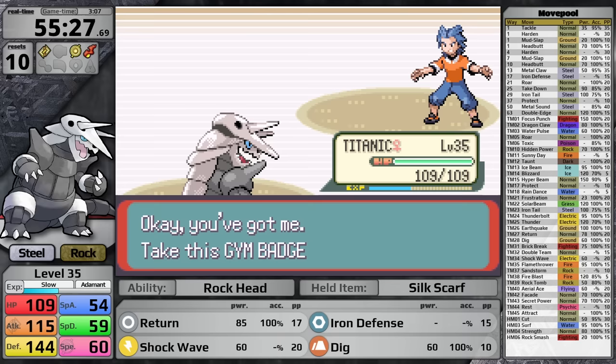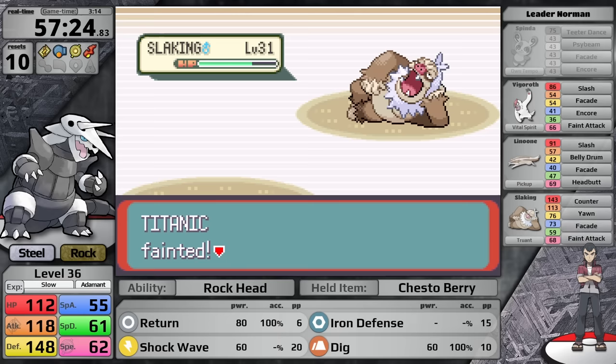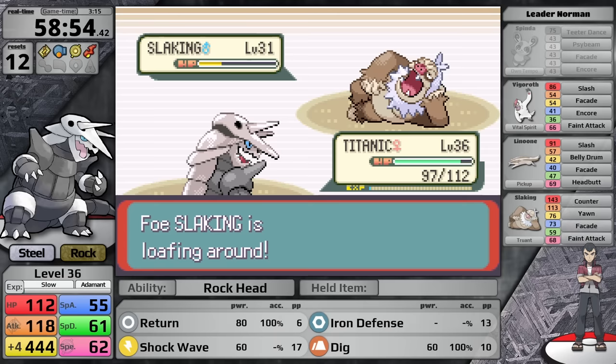Continuing the rapid-fire Gym Leader segment with Norman. I'm pretty disappointed in myself for this fight — Aggron has everything it needs to defeat his Slaking. In the first fight I use Return and get hit by Counter, which does massive damage. I can't finish the Slaking off and it finishes me with chip damage from Feint Attack. I misclick on Return one more time taking massive damage, try Dig to only hit on loafing turns, and once Return doesn't deal enough damage, Aggron goes down again. In the next fight I do what I should have been doing all along — alternating between Shockwave, which is a special move and cannot be countered, and Return. I knock the Slaking out and sweep through Norman's two remaining Pokemon with ease.